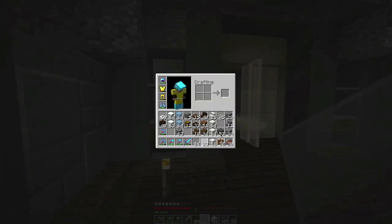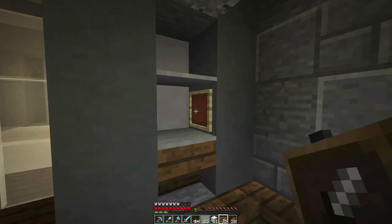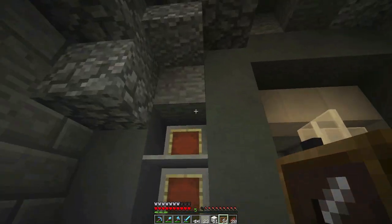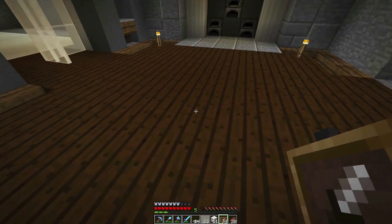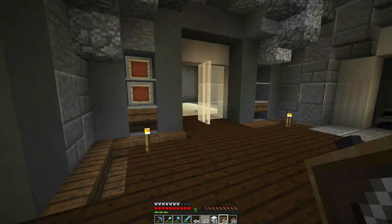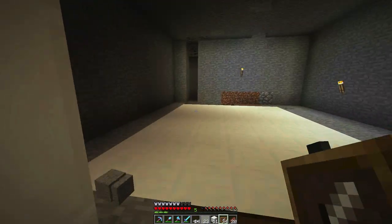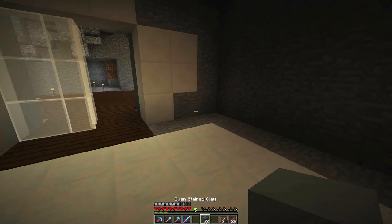Next, what we're going to do is take out our item frames and place them in between here. In the center right here we're going to do a fish preparation table — we'll do that at the end of the video. I'm going to put some fish in here as a decoration. We might replace that later with the new banners once they're finally implemented into Scarland.